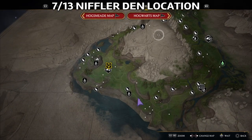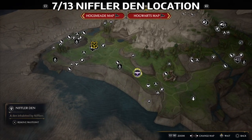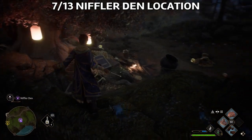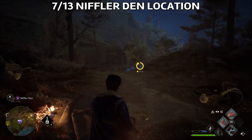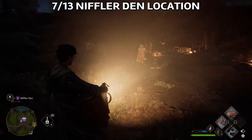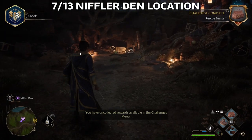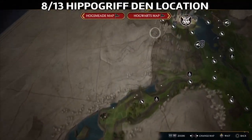The Niffler Den — there are multiple Niffler Dens. One of them is in the Forbidden Forest, and one of them is here, very close to the Fwooper Den. Usually you'll find a tree and a bunch of gold coins around, and you'll find the Nifflers — as you probably know from the movies, they like to gather gold coins and shiny things. I advise you to get a male and a female, as that's needed for a trophy where you need breeds of most of the Fantastic Beasts.